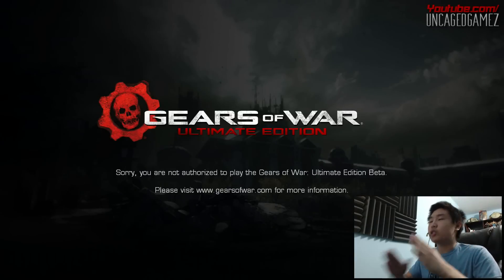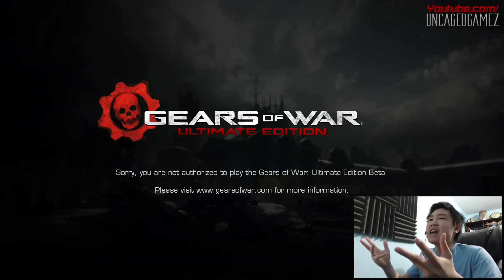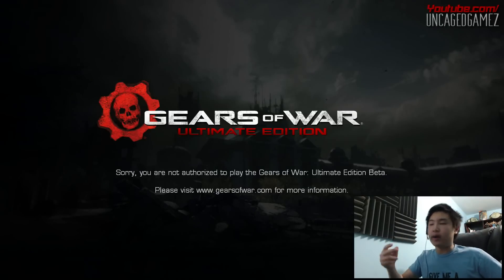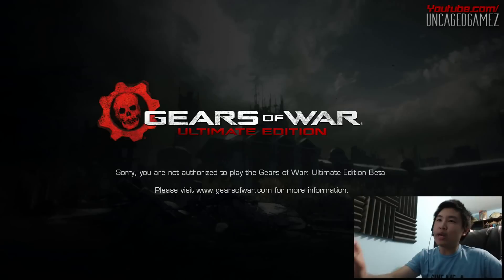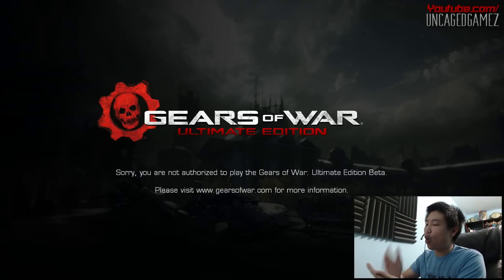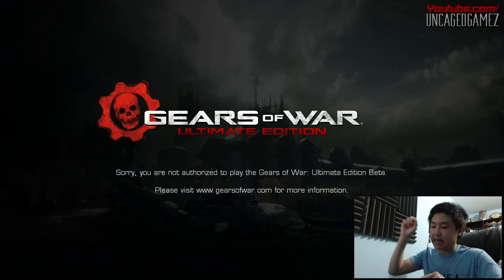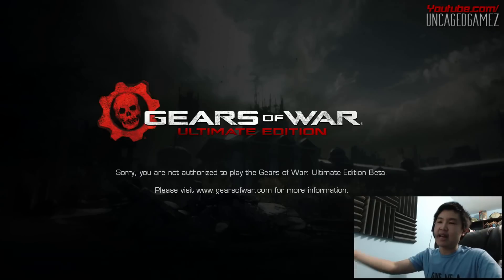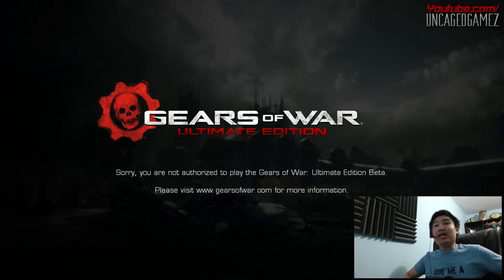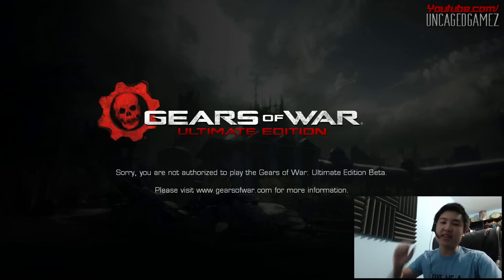So apparently you need two codes? Why do you need two codes to play this? Why two? I remember when I played Gears of War 3 Beta, I had only one code to use. That's it. I've waited the whole day for this beta. I got the code, finally put it in, and guess what? It does not work, because I need two codes. Who was the genius that made that idea? Here's a code to download the game, and now you need another code to authorize that you actually got the code.